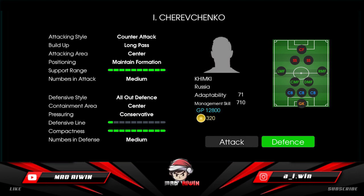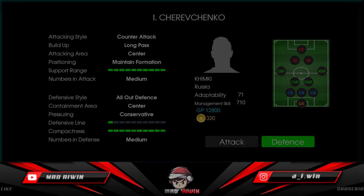Saravchango is a counter-attacking manager with a central attacking area. The defense would be stable on paper as his positioning is made in formation along with defensive style as all of defense. Center containment area helps the formation in defending against wide attacks. As the pressuring is conservative, your players won't be pressing hard, making it harder for your opponent to get behind your defense. The low defensive line also makes it easier for the user to defend against long-ball spammers.